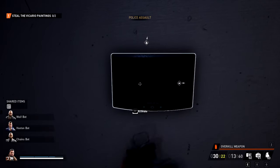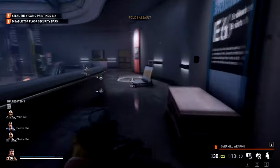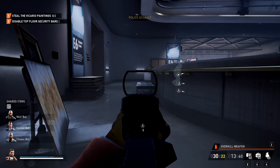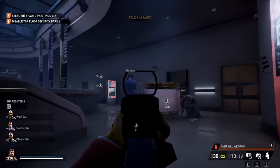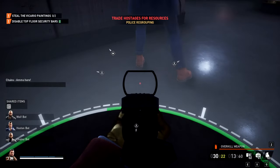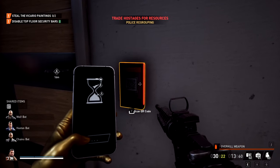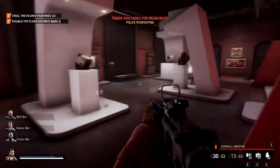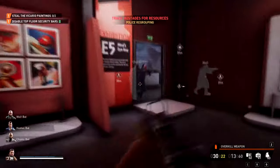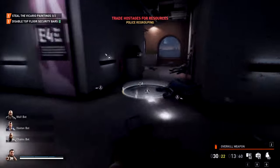It looks like we probably have to activate this to disable the security bars. So we need to stand on all these switches. I'm pretty sure we have to stand on these things. Going inside now to see if I can get it — oh yeah, that lifts up the gates. That's what those silly things are for. We've got to keep going on them until we get them all.